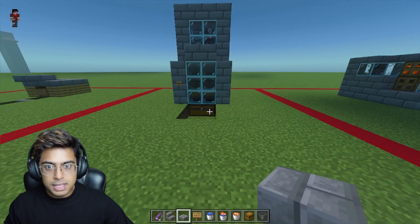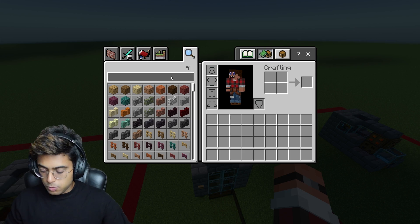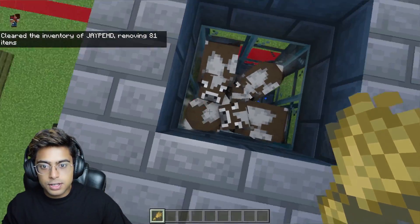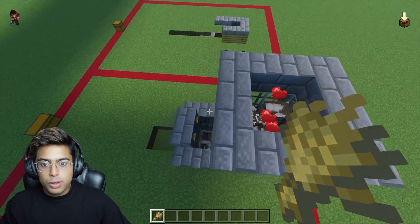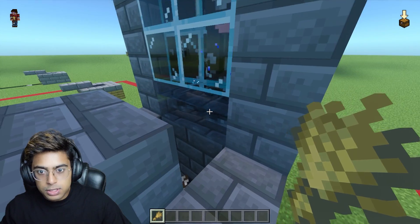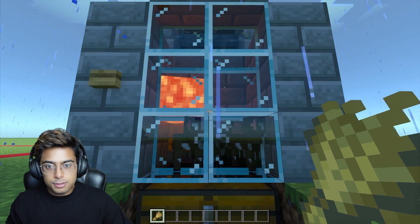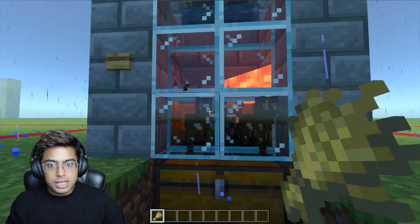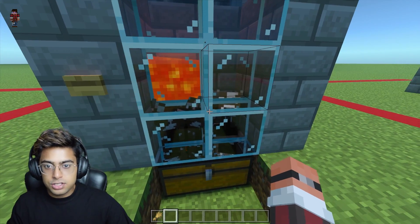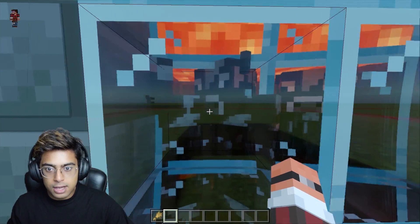The next farm is the cow farm — cooked beef. How this farm works is very easy. You're going to need some wheat. All you have to do is climb on top and feed these cows. Once you feed them, when they have babies, the babies will be taken down through the water over there. Once taken down, you wait for them to grow up, then switch the lever on — you'll see lava flowing — then switch it back off and you'll have cooked beef and leather. The lava will not affect the baby cows because of the signboards behind them.